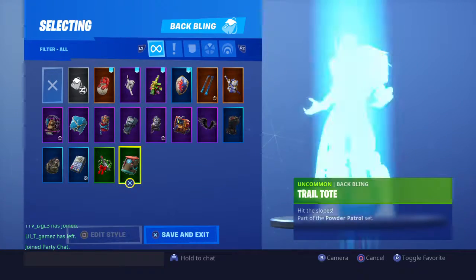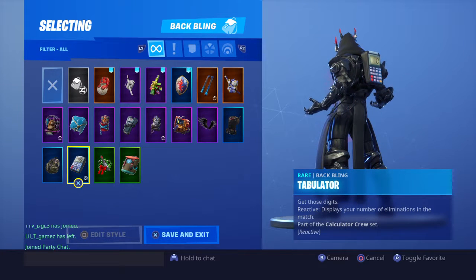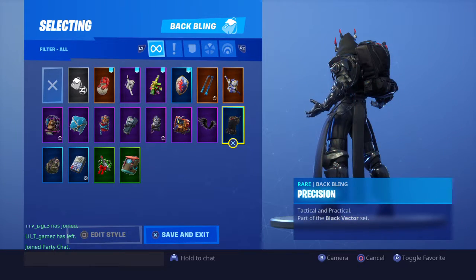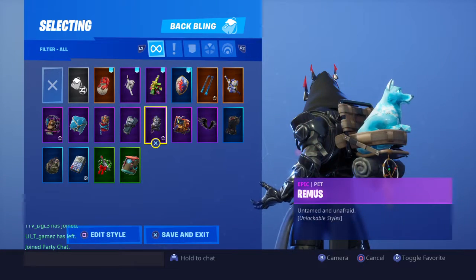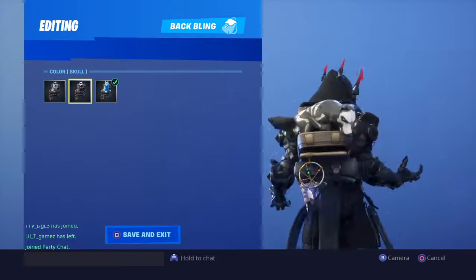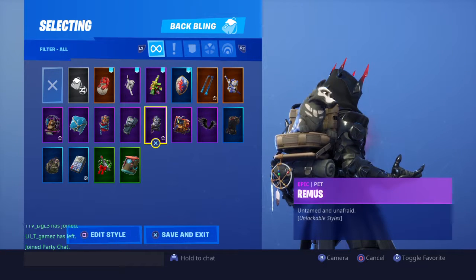And then we have the back blings. We have Trail Tote, Combat Reef, Tabulator, Standard Issue, Purchasing, Shadowing, Rust Bucket, Remus. This one has unlockable styles. This is my favorite back bling because it has Cisco Superdog.